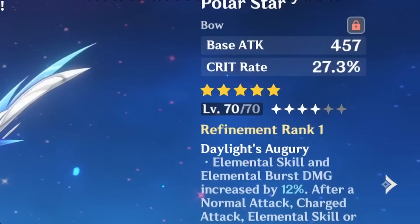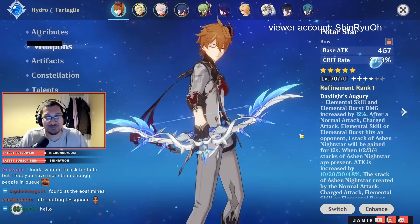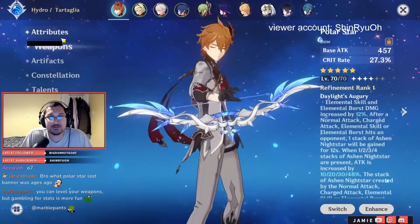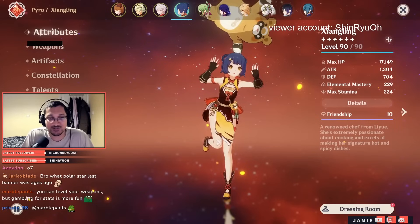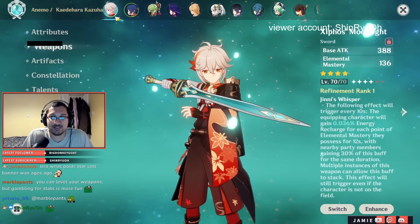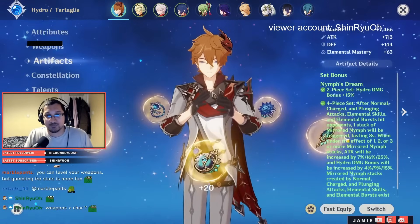Level 70 Polar Star, level 80 Aquila - okay. You probably should have spent time leveling weapons instead of farming Emblem. A quick tip: although I've been saying throughout this that you should get your characters leveled up, you should actually get your weapons leveled up before your characters. Weapons are also faster to level up. At least you've got your characters to level 90, which is good.